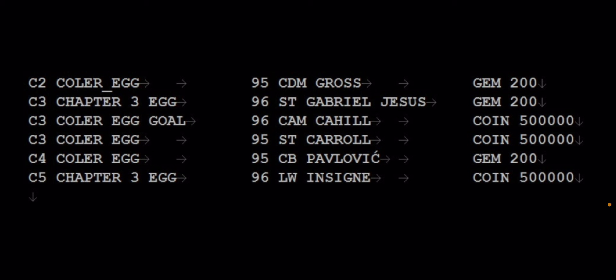Here are all six anniversary eggs and what you can get from them. The first is a colored egg in Chapter 2 — 95 overall CDM Pascal Gross and 200 gems. The one already shown is a Chapter 3 color egg Gold — 96 overall CAM Cahill and 500,000 coins. Another Chapter 3 egg gives a 96 overall striker Gabriel Jesus and 200 gems. Yet another Chapter 3 egg gives a 95 overall striker Carroll and 500,000 coins.